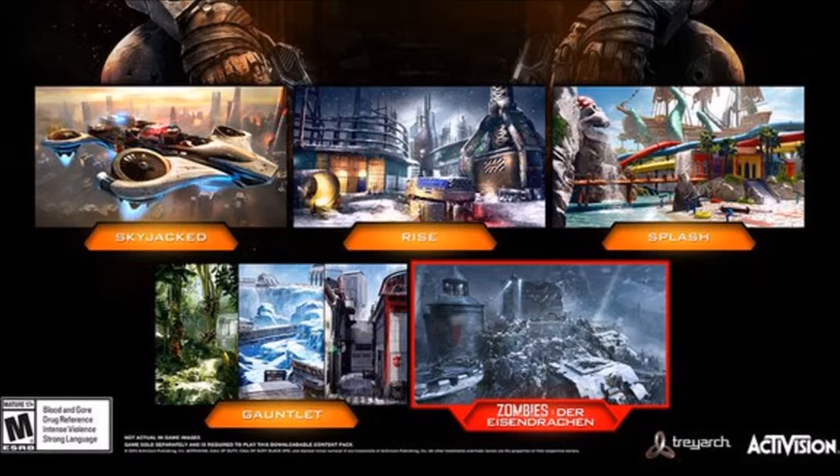The other maps are Rise, Splash, and Gauntlet, and there's a zombies map. Let's talk about Gauntlet next — this is the most confusing one. It's three completely different maps all in one, three different climates basically. On the left you see a rainforest, in the middle you see ice, and on the right you see an industrial city kind of area. I think it'll be like a three-lane map with completely different terrain on each lane, which is cool. I don't think we've ever had that in a Call of Duty map.